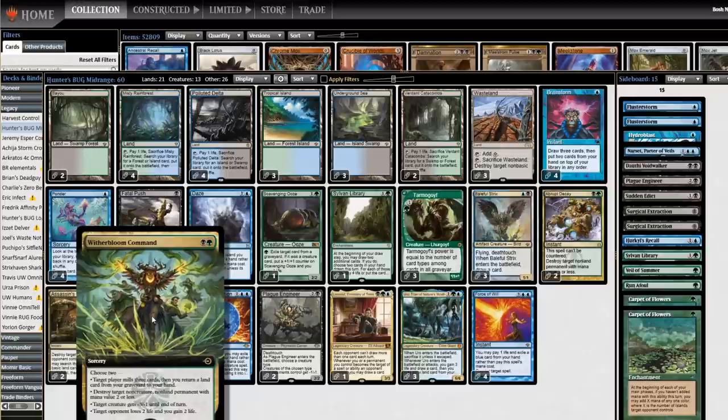Witherbloom Command is a choose-two sorcery. Target player mills three, then you return a land card from your graveyard to your hand — in a pinch you can rebuy a Wasteland or just hit a land drop. Destroy target non-creature non-land permanent with mana value two or less — that's why we're playing the card. Target creature gets minus three, minus one until end of turn, so this can reasonably kill two things: destroy a Sylvan Library and take a Delver with it. And target opponent loses two life, you gain two life — this gives BUG decks reach. Witherbloom Command can go to the dome for a nice little drain.